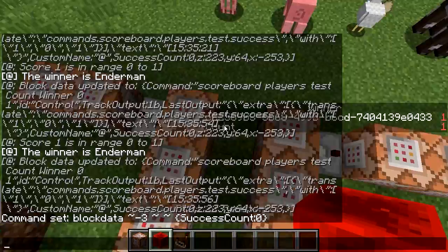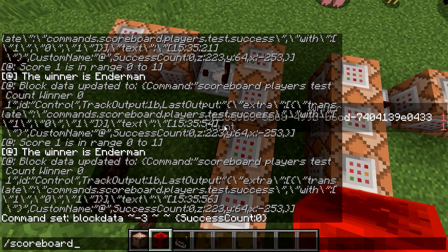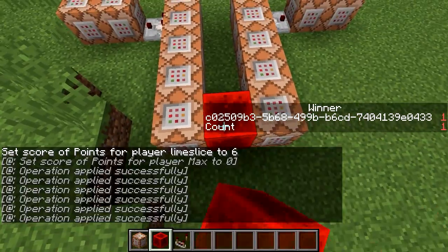Now let's say I'm equally as good as the enderman is. Scoreboard players set me points six. And then we run this whole thing again.